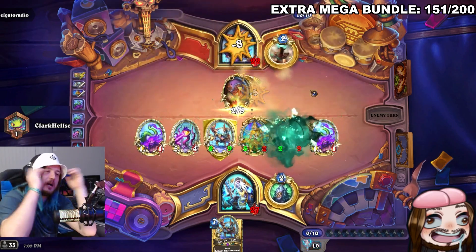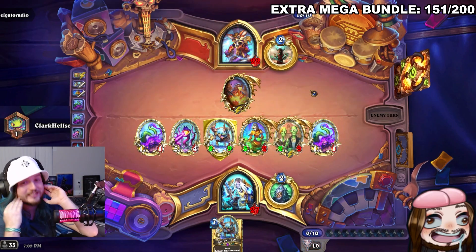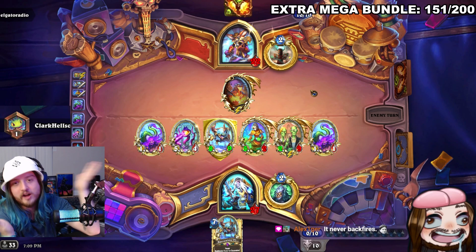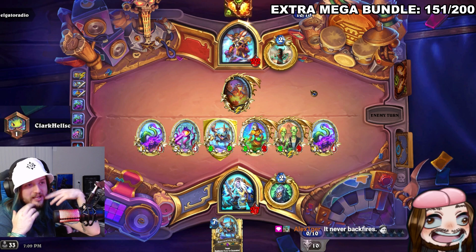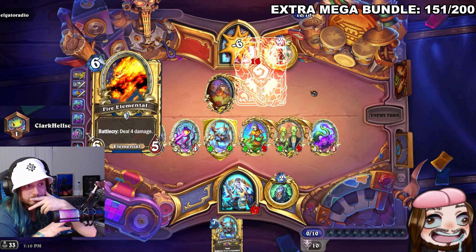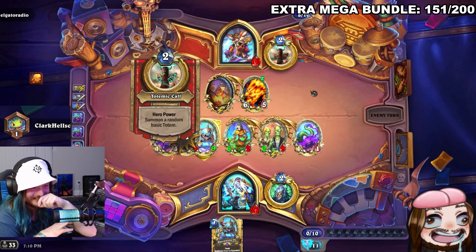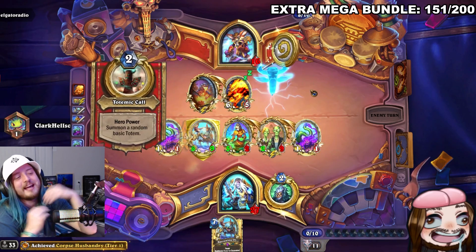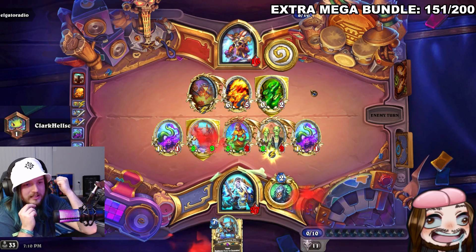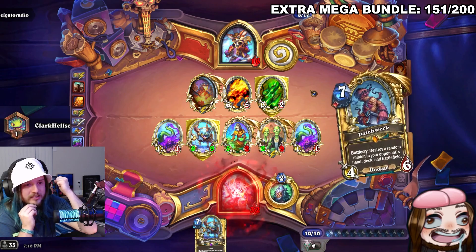The streamer desperately wants to top-deck Climactic Necrotic Explosion — noting he's only had it in hand once in about five games. 'We're playing Arena Death Knight at this point,' he jokes. A Fire Elemental deals six to the opponent's face. 'Climactic, please — give me the climactic just one game, let me get it one game.'